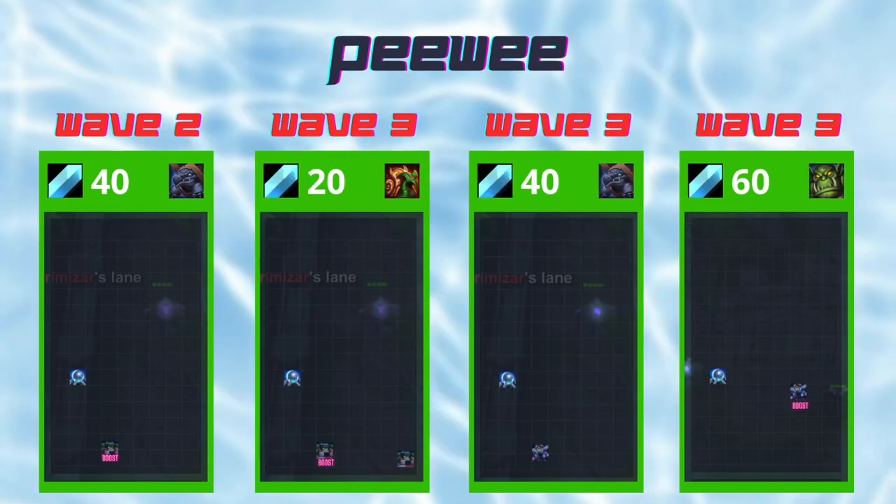Here is where we start getting into the good ones. Peewees are capable of holding a brute on 3, unlike all the previous ones, but it comes with a major downside — you have to build nothing on 2 to prepare for a brute. A single veteran can hold a DT send too, so this opener is still better than all the other openers we covered so far.